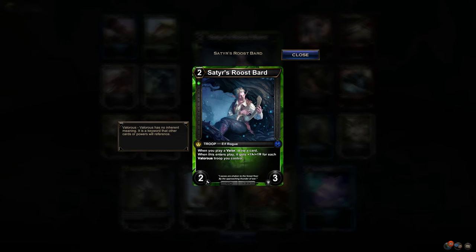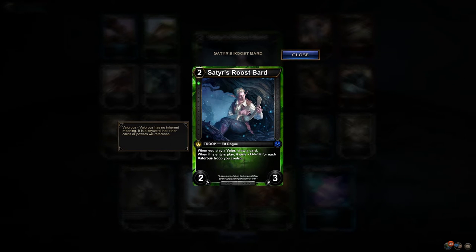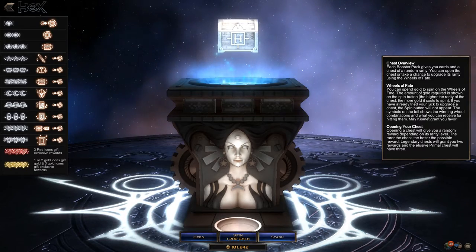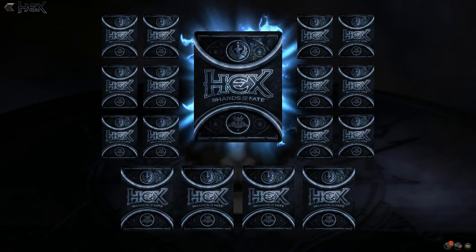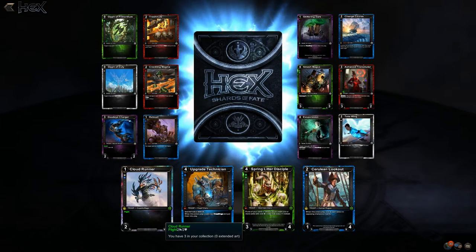Satyr's Roost Bard: when you play a Valor, draw a card. When this enters play, it gets plus one, plus one for each Valorous troop you control. If you're going to run a Valor deck, it has to have this card in it — because not only do Valors turn into cantrips, but it also buffs this guy. The draw a card effect requires it to be in play, and the pump is for each Valorous troop, not each time you play a Valor. Anyway, it's sick.